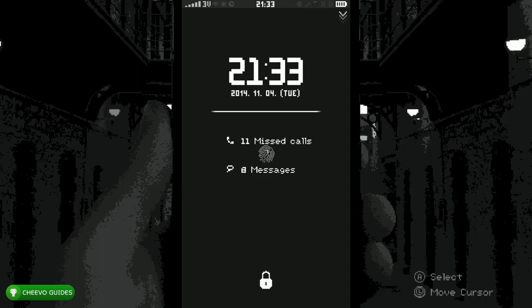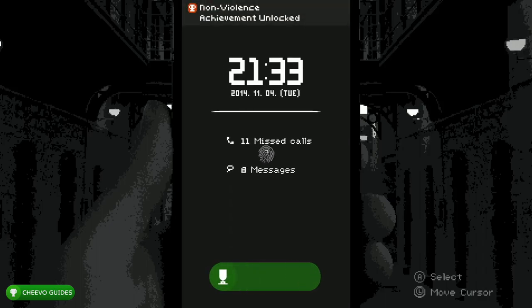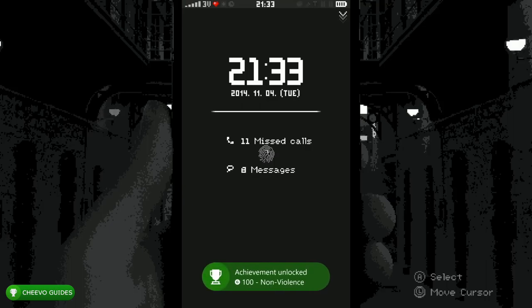The first achievement we're going to work on is right at the beginning, and it's simply for staying at the lock screen for five minutes. When the game starts up, you're simply just going to leave it alone for five minutes, and eventually you're going to unlock the Non-Violence achievement worth 100 Gamerscore for resisting with all of your might.